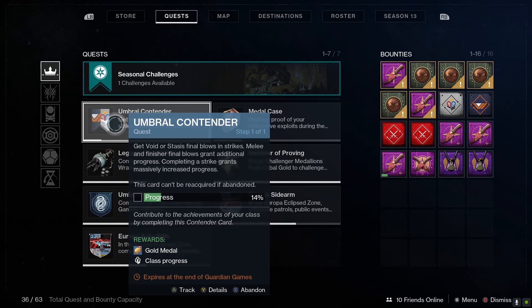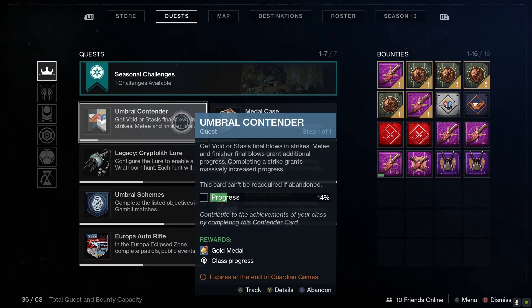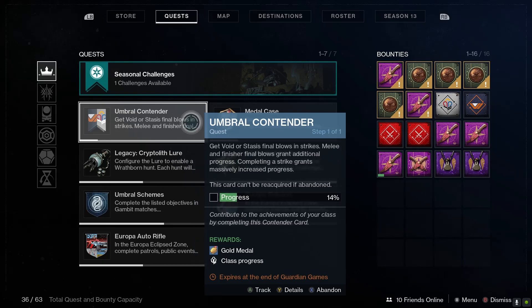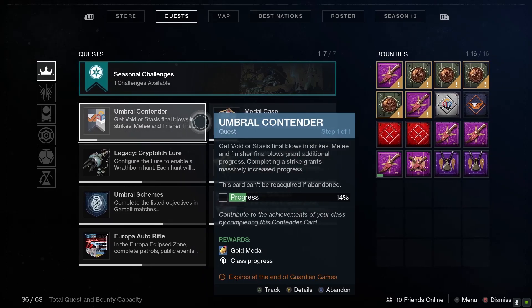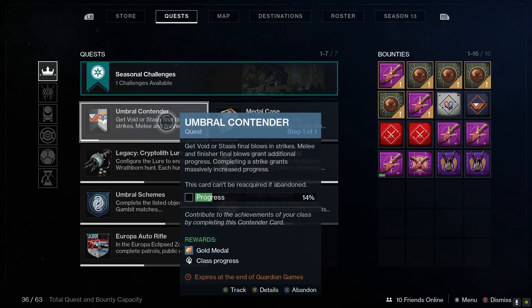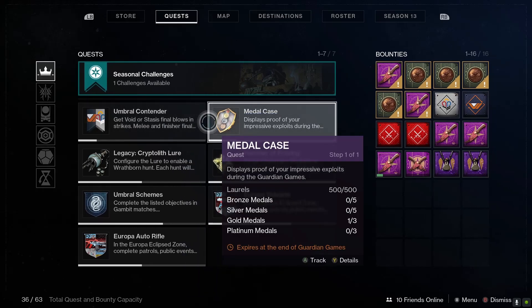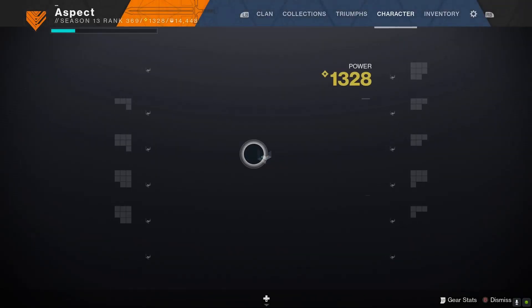Honestly, just do 5 platinum ones and you'll be done with that. I think it takes 10 golds and 5 platinums because it's only 50 points. You just want to do that and then you'll unlock a next step which is to do 3 more of these. The medals are irrelevant so you can do whichever one you want. And there you go, you get the catalyst — it's as simple as that.